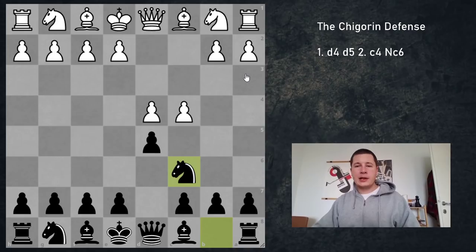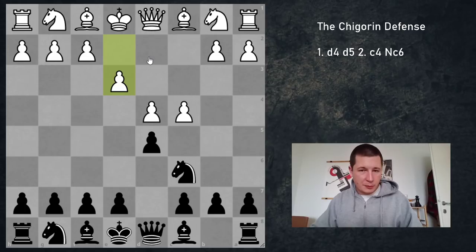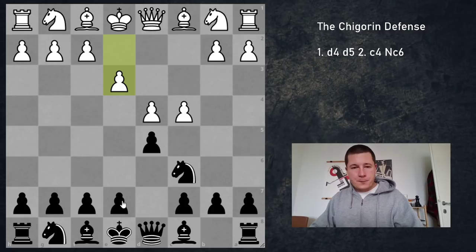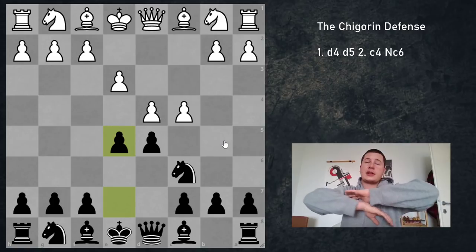I'm going to start with the least common move, which is pawn to e3. It could be considered fairly passive for white, but it has a very simple idea: you're trying to play the normal Queen's Gambit, open up your pieces, play Nf3, Bd3, Nc3, develop, and say that d4 is no longer a weakness. However, we encounter a problem. In normal positions, when there's a pawn on c6, black isn't able to play e5. Here, black is able to play e5, and the position immediately blows up.